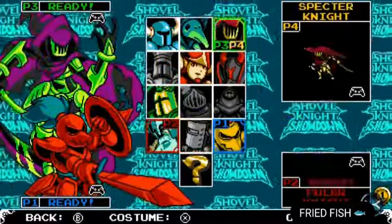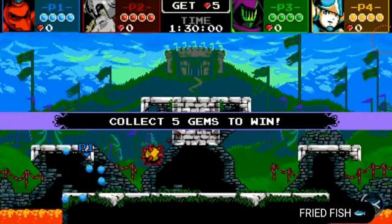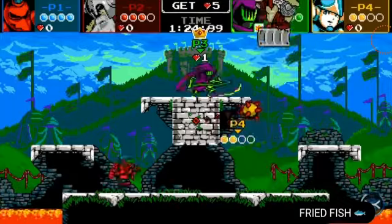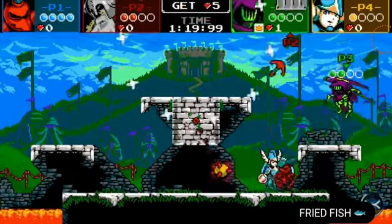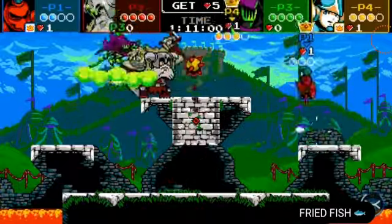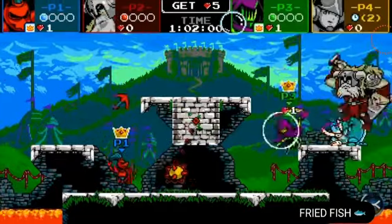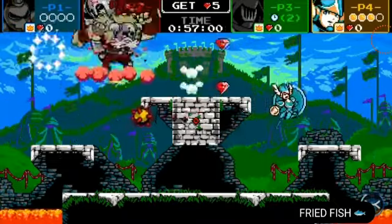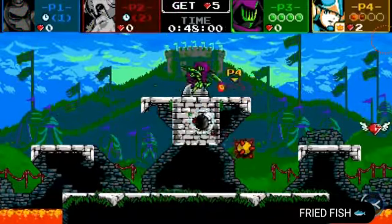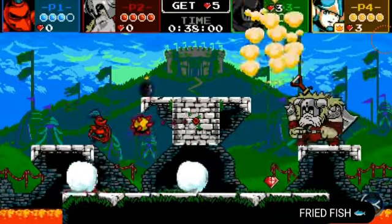Now let's go on to Specter Knight. I feel like Specter Knight's gonna have almost the same moveset as he does in the normal game — Specter of Torment. He's probably gonna have the scythesicle, he might have the will o' the skull, he's gonna be able to phase almost definitely, he's gonna have the same standard attack as in Specter of Torment, and probably that homing attack. In the footage you can see he does this kind of stance that could be a counter, but I'm not 100% sure on that.